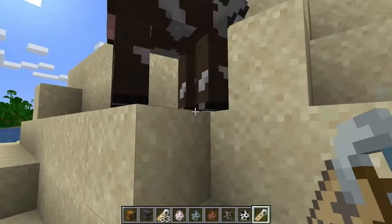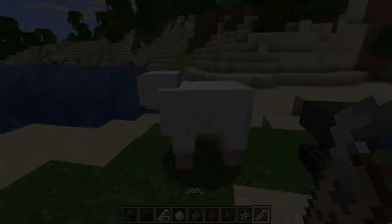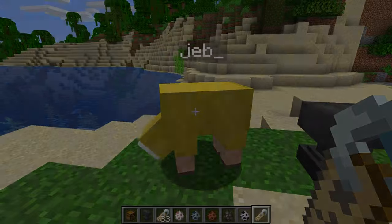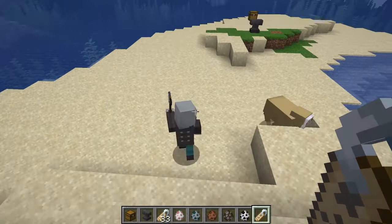The nametag also has 4 easter eggs that can render a mob upside down, have a sheep have a rainbow effect, have rabbits have a special skin, and turn a vindicator to be aggressive with all mobs.